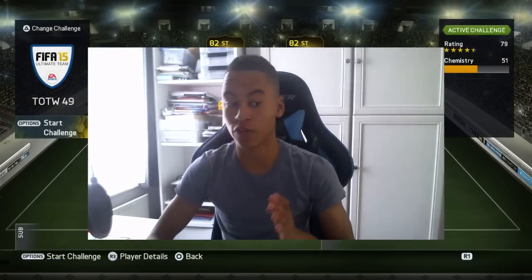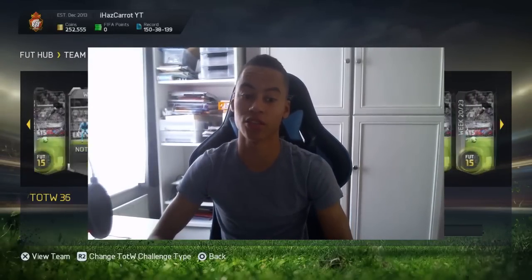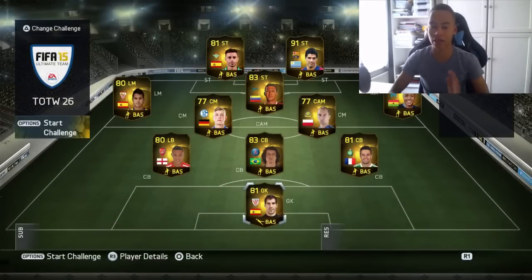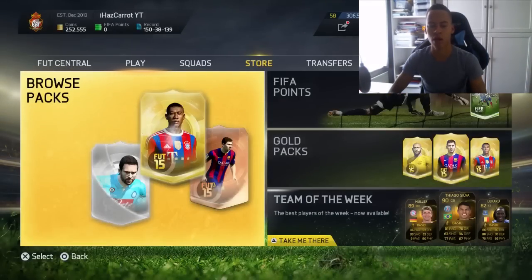Usually the first team of the week you can make a load of coins on because the players are so hard to get hold of — they're so rare the prices are really really high. But since the addition of price ranges, I don't believe the prices will go as high. These will be like the most extinct players on the game basically because no one will have the money to buy them.